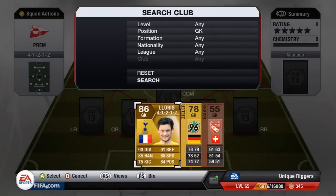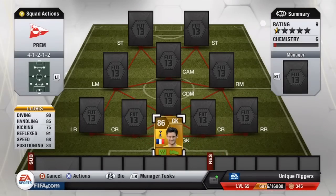Hey, what's up guys, it's Unique Riggers and I'm going to be showing you my Barclays Premier League team in this video. Starting off with my goalkeeper who is Loris. Loris has got some great stats: 90 diving, 91 reflexes. In goal for me so far he's kept 7 clean sheets in 10 games.